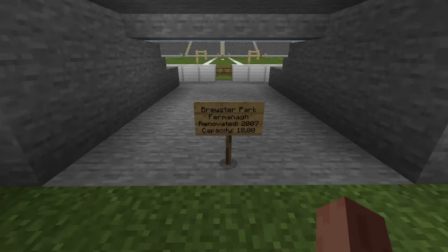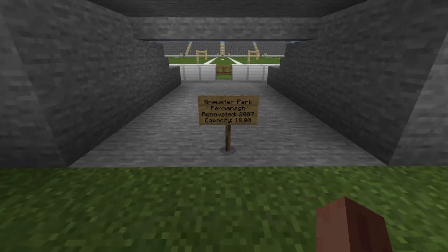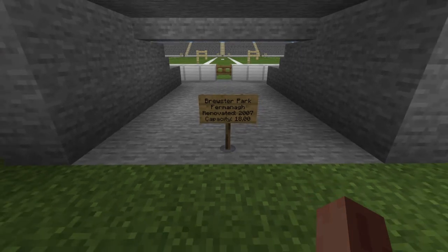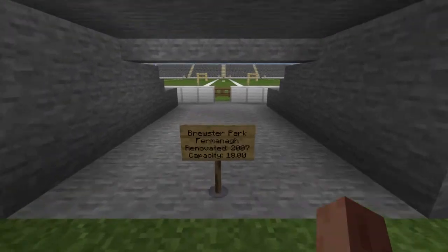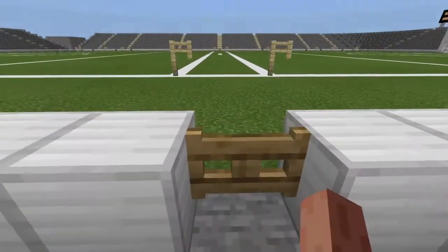Hey guys, I'm back with another episode of my Minecraft GAA Stadium Showcase. Today is Brewster Park, which is in Fermanagh. It was renovated in 2007 — I'm not sure when it was actually built initially. Wikipedia only had when it was renovated, and it has a capacity of 18,000. But yeah, let's head on in.